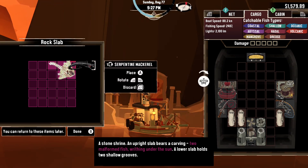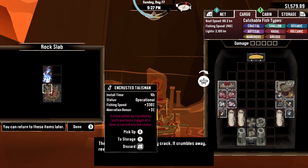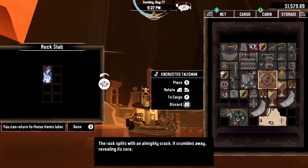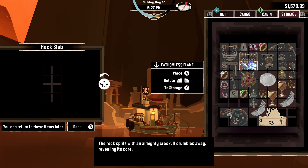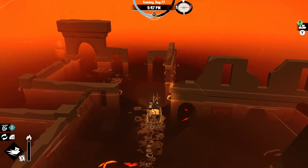I go to the altar. It's almost nighttime. Hopefully this is what they need. Two malformed fish writhing under the sun. Yes! The rock splits with an almighty crack, crumbles away revealing an encrusted talisman. What is this? It's a fish talisman. It gives plus 330% fishing speed. Holy moly, wow. We definitely might have to equip that. I don't have enough room in my storage — I didn't realize we were carrying so much stuff. We'll just do a little inventory management. We got the flame — let's get out of here, back to the temple.